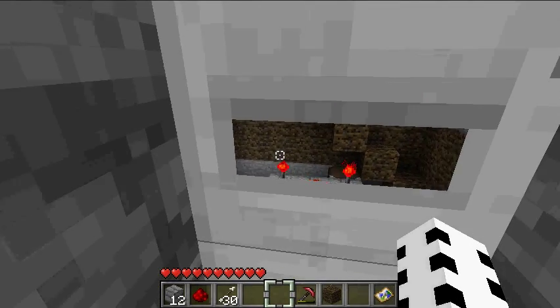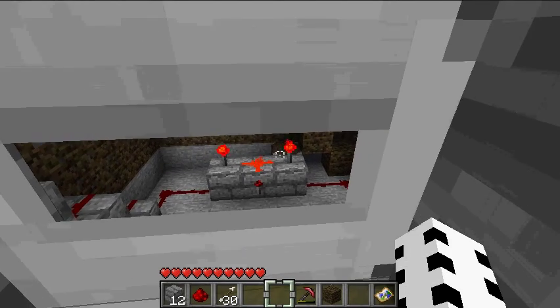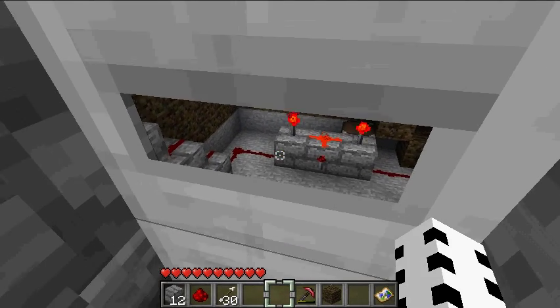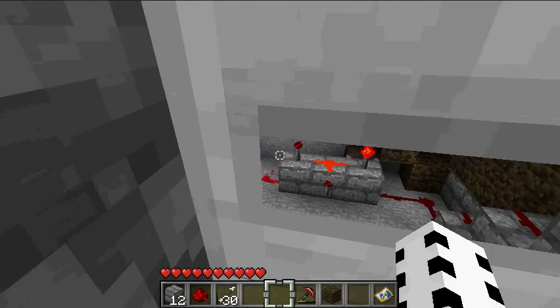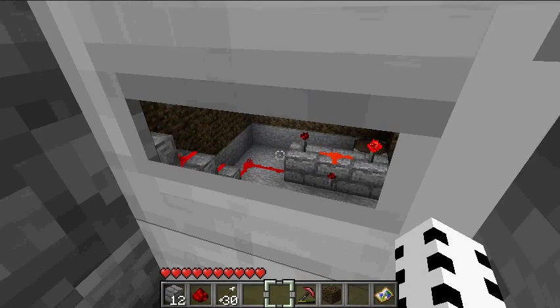I'm gonna put my lever here. But like, if you're on an SMP server, you should have two buttons, so you can have friends or something — they can press the button, and whenever they press the button, the things will turn off, and then you can have your chest right there.